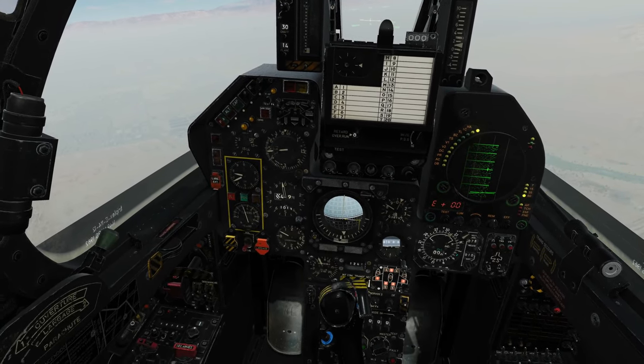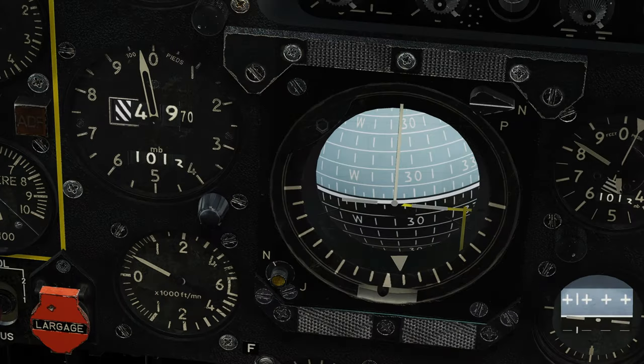On the ADI, do we have our localizer and our glide slope? We do, because we're within the catchment beams. That there is our glide slope — it tells us how high we should be for our range to the threshold. We want to keep it in the middle. The localizer tells us our azimuth. It's pointing to the right to say we are currently left of the azimuth of the beam of the approach.